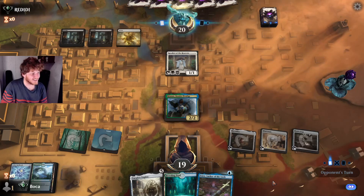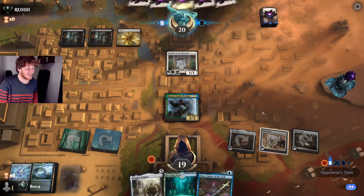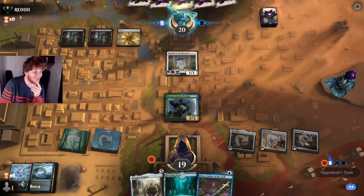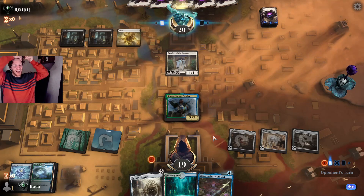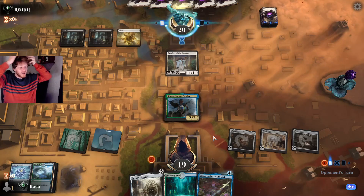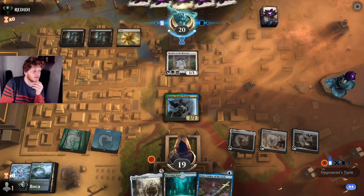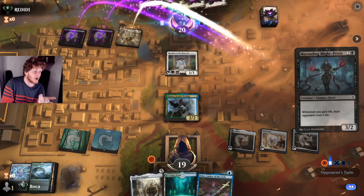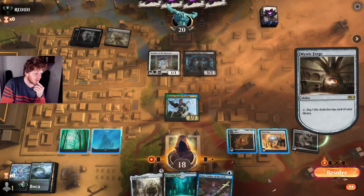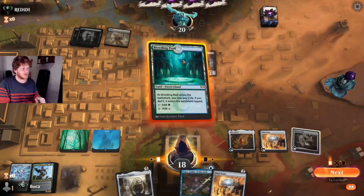Our opponent is assessing the board state and is a little concerned. I'm going to put a stop on my upkeep to look at the top card. Opponent is really thinking — crunching the numbers like 'wait, how does this deck work, what is Kinnan, what is Mystic Forge?' They decide to let me have it.